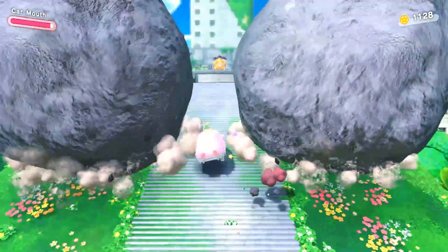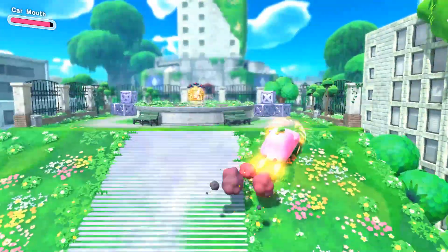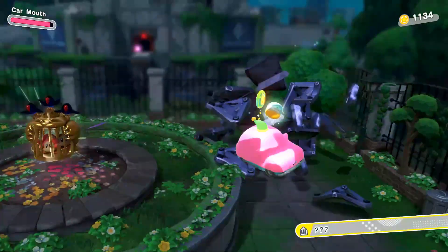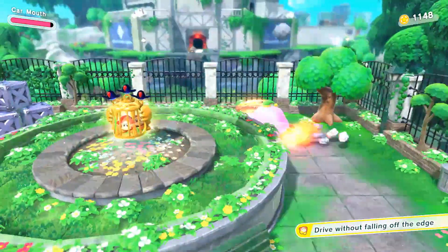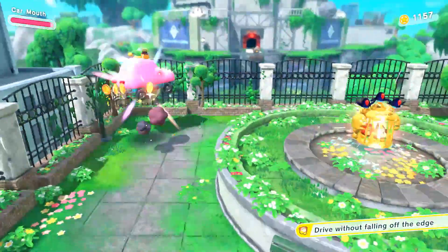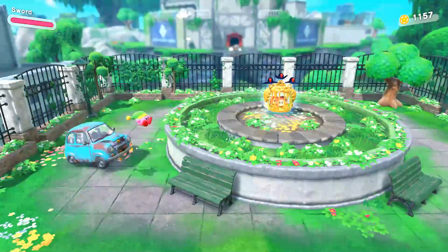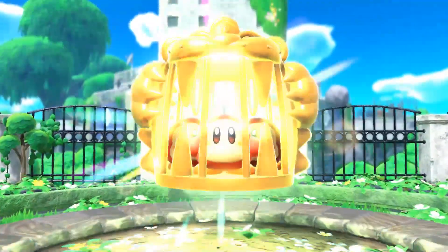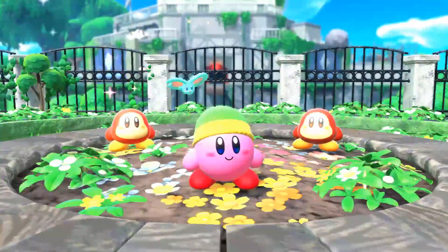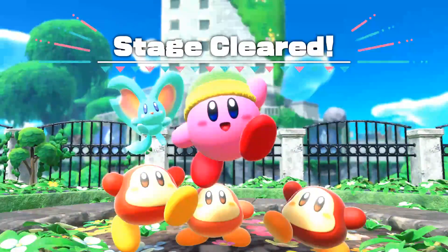The level is now completed. On this level, if you go over to the right and climb on top of those boxes instead of breaking them, get on top of the tree and shoot the target above the door. A staircase will open up and you can find the HAL Laboratory secret space, shown in another video of mine. But we've cleared the level and got everything.